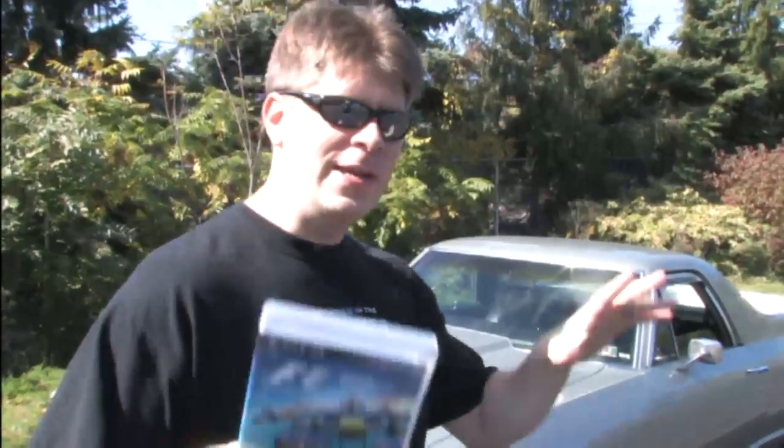Now you've got to unlock this. In order to unlock the El Camino in F1 2012, you have to know the secret code which I'll tell you: Up, down, up, down, left, right, A, B, start, select — while standing on your head singing Rock Miyama Deus backwards.